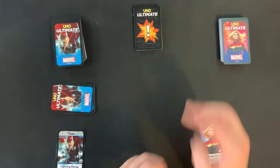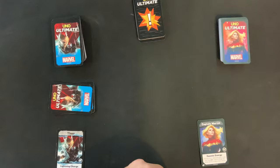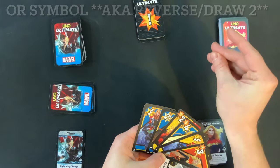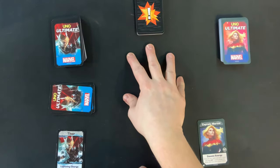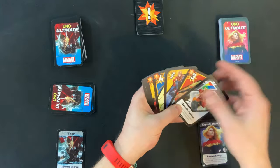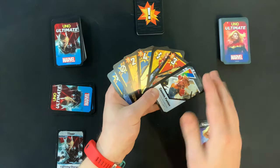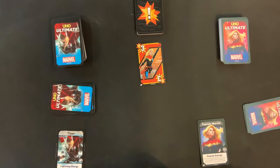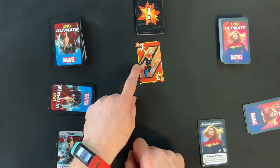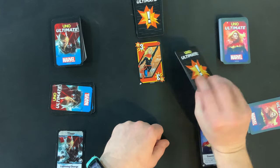Next is the play action phase — just like regular UNO, you look at the discard pile in the center and play a card matching the number or the color. At the very beginning of the game there's no discard pile, so the first player can play whatever card they like. For example, let's say Captain Marvel plays a three red. You'll notice this three has an exclamation point in the top left corner — that means the next thing you'll have to do is draw a danger card.